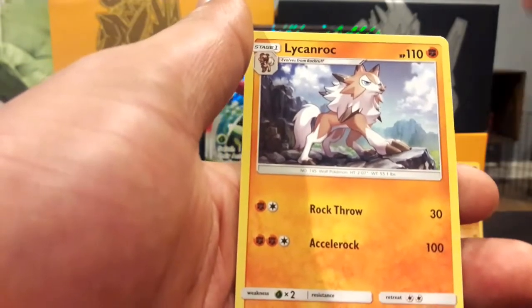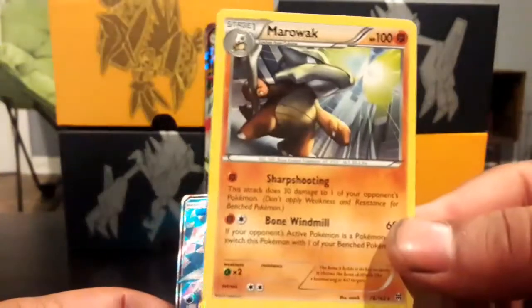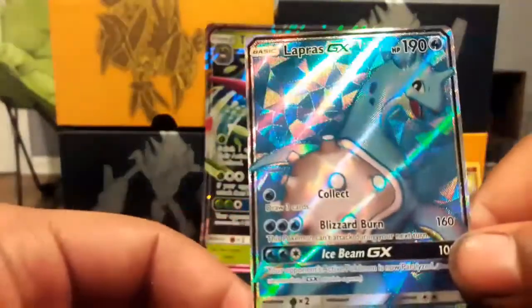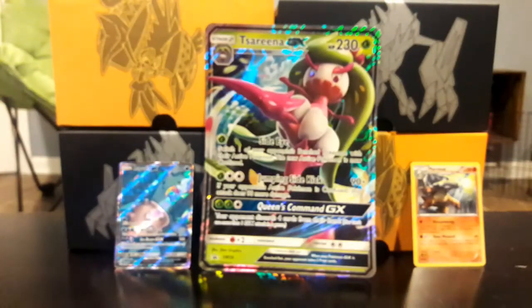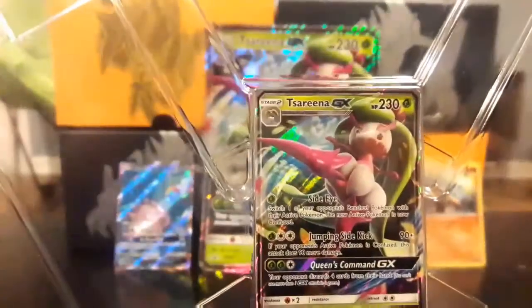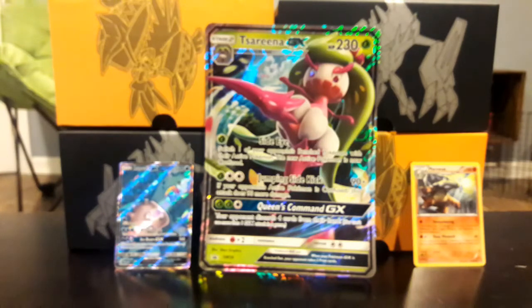We actually have a Lycanroc GX box open up also, but that's for another day. The pull of the day of course was that Lapras GX Full Art, and we know how promos work — you get a free promo inside, so Serena GX came with it. That's two awesome cards honestly. Plus we pulled a Guzma. All in all, I think that was a very good pack. If you like this video, smash that like button. If you're not subscribed and want to see more content, hit that subscribe button. And don't forget to check out our giveaway video if you want to enter September's booster box giveaway. I will check you guys out later. Ciao, ciao.